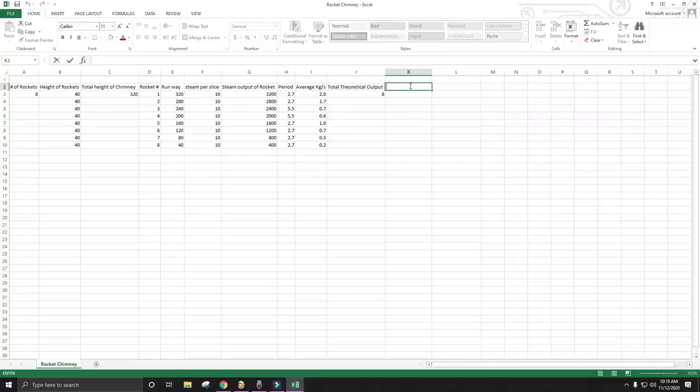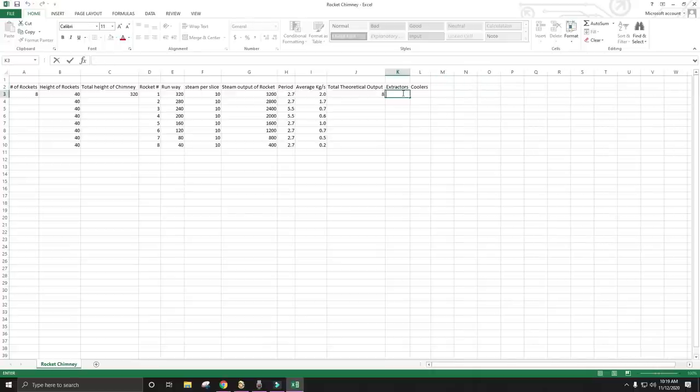When we put all these numbers in, the total theoretical output of the entire chimney is 8 kilos of water per second. What do we do with that number now that we have it? Well, we can figure out how many steam turbines we need extracting water, and then we can figure out how many steam turbines we have cooling down the water. So with 8 kilos a second, the number of extractors we would need is just equal to that divided by 2. Because each steam turbine can do 2 kilos a second, 4 extractors should be able to keep up with 8 kilos. And then for the number of coolers we would need, this calculation is a little more difficult.